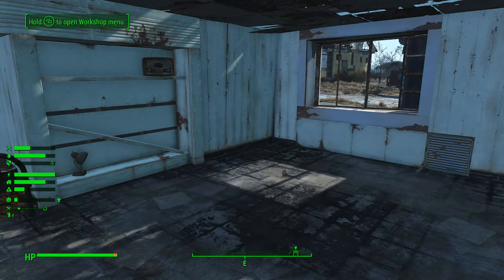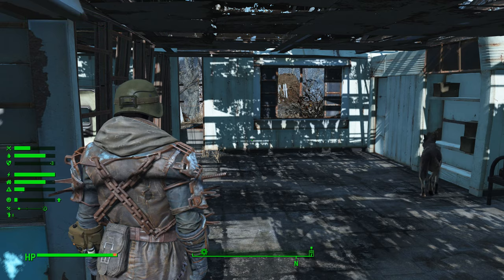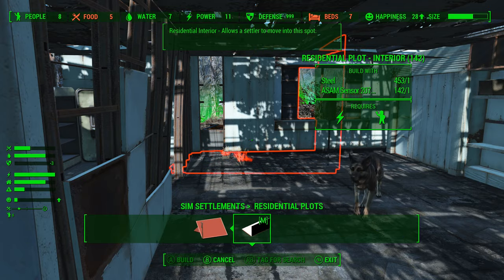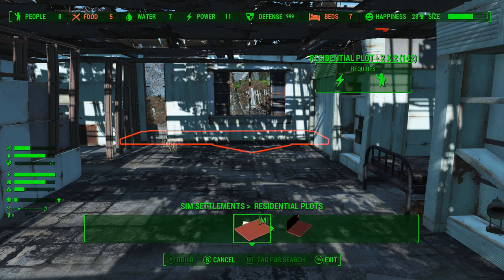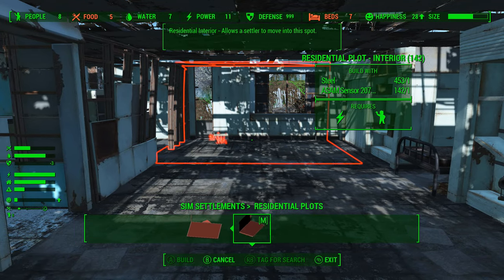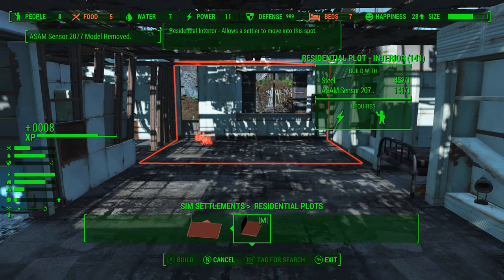I went ahead and cleared out this room to place a couple of plots. So let's go ahead and do that. There's a residential plot and interior option, and it happens to fit right here, amazingly enough. So we can go ahead and put that there.